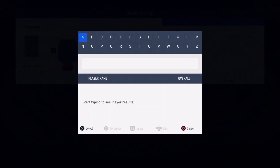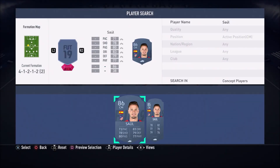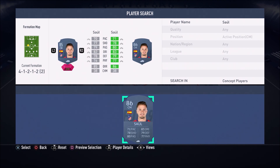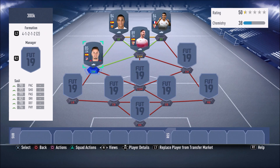In the left centre mid position we have a nice all-round player — Saul. He can literally attack and defend, he can do anything: shoot, tackle, intercept, pass. All stats are above 75 apart from pace, but just slap a Shadow or Hunter chemistry style on him to boost his pace and he turns into an absolute god in FIFA 19.